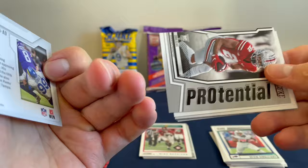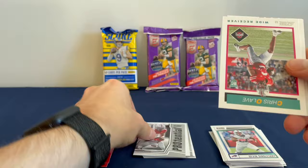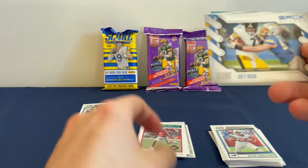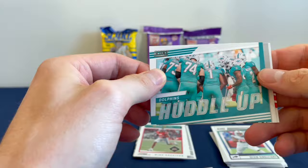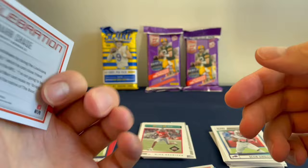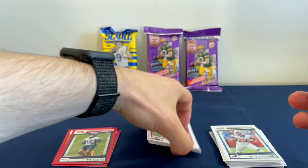Aaron Donald. Chris Olave Potential. Another Chris Olave. Another one with the throwbacks — that's pretty cool. Baker Mayfield's Celebration. Joey Bosa's Sack — oh, that's a cool looking card. Dolphins Huddle Up. Jahan Dotson Potential — nice one, I might want to put in my PC. And Jamar Chase Celebration. Okay, so first pack — not great, but you know, $7.99, not really too much to expect. Got one red parallel rookie card, Jimmy G, Mike Evans. No numbered cards. A few for the PC.